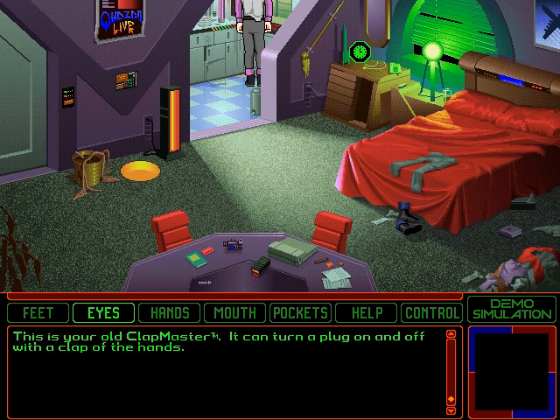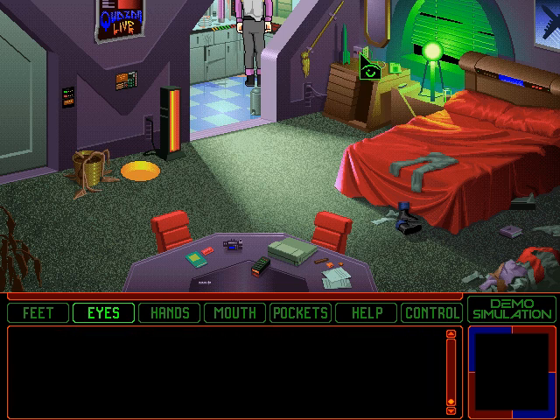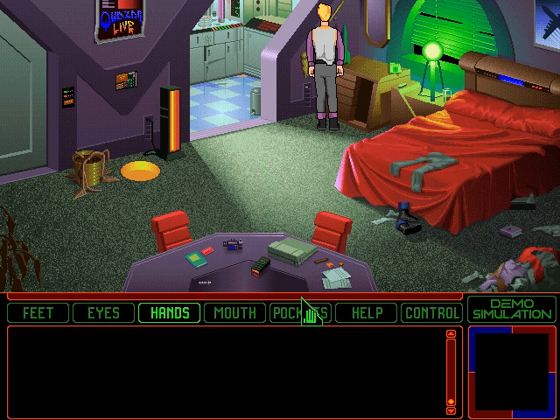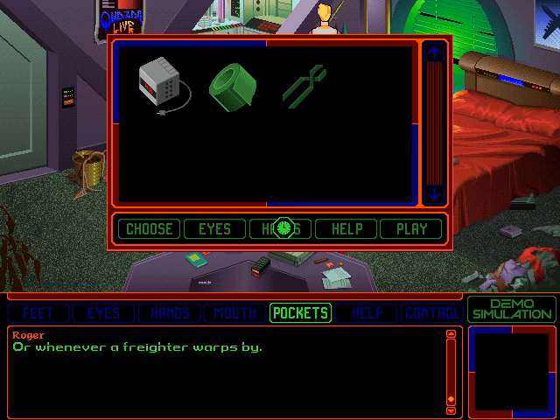This is your old clapmaster — it can turn a plug on and off with a clap of the hands. And there are a lot of plugs in this room, mostly for Space Quests one, two, three, and four — but not five, notably. Let's go ahead and grab that clapmaster then. You yank on the clapmaster's cord till it pops out of the wall, and you shove it all into your pocket. I've got my clapmaster, which appears intact except for a pin that's missing from the plug. When the clapmaster is working, it's a convenient way to turn your lights on and off by clapping your hands. Or whenever a freighter warps by. Or when I cough.